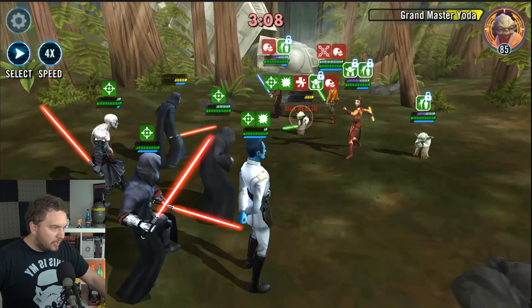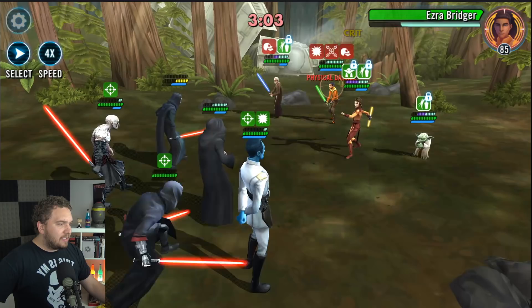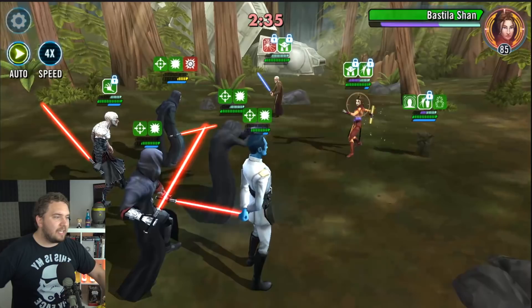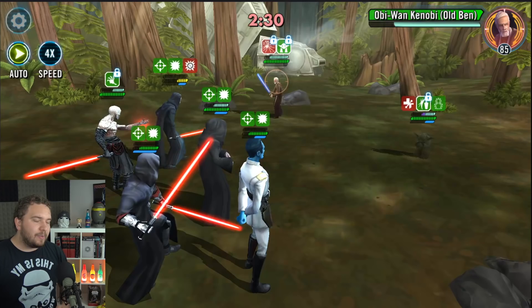Bastila's pretty much almost done here. Now we should be able to finish off Ezra - we're going to get an Annihilate. Let's Fracture Kenobi so he doesn't interrupt us. We're going to get an Annihilate and game set match. That Potency up made all the difference in the world - we can counter all that high tenacity that Bastila's running.